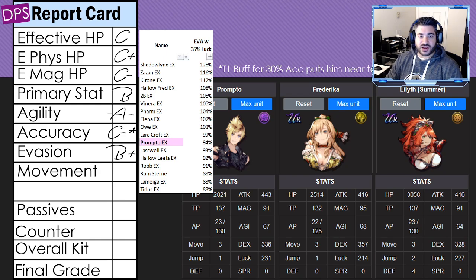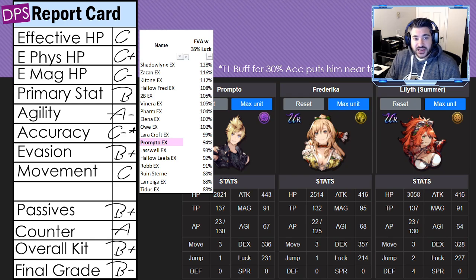From a movement perspective, totally average — move of three, jump of one. For passives I'm giving him a B plus; he has a handful that are good, though some are redundant. Counter abilities get an A because he has Reflex. The overall kit is B plus — a little different from a typical gunner. The final grade is B minus; he fits well but is more situational due to how squishy he is.